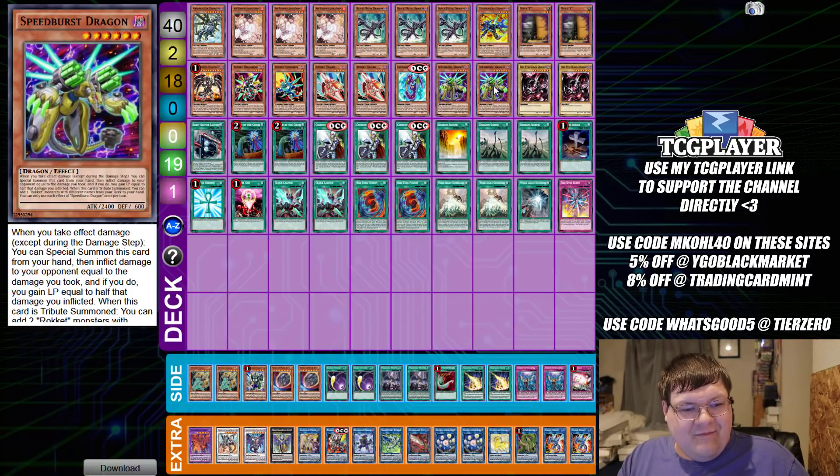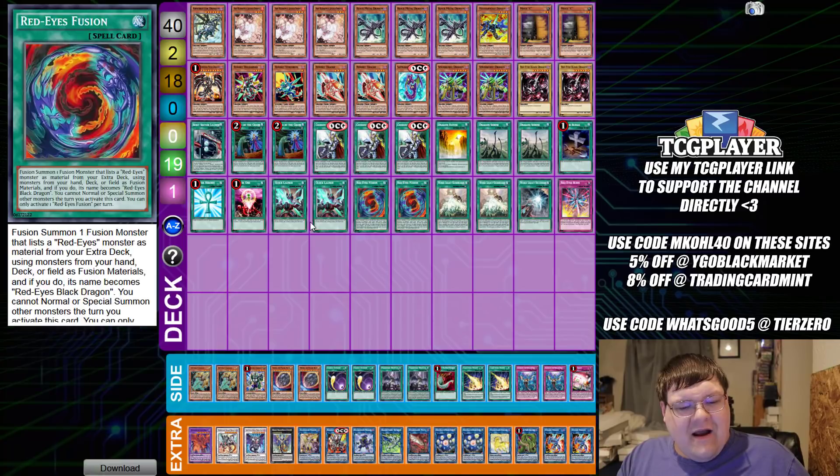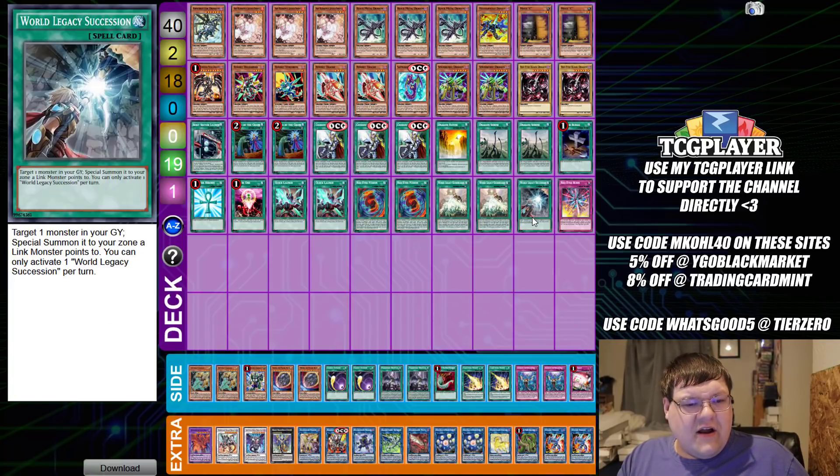Then we have one Boot Sector, two Called By, triple copies of Crossout, one Dragon Ravine, two copies of Yield Dragon Shrine, one Foolish Burial, one Monster Reborn, one One for One, two Quick Launch, two Red Eyes Fusion — I see where this is going, we're actually making this guy, level 6 Dragon. Two World Legacy Guard Dragon, one Succession, and one Red Eyes Burn.